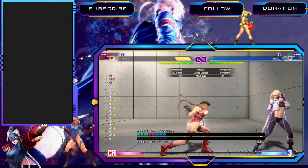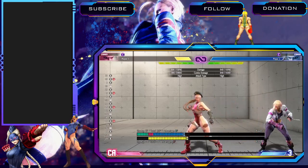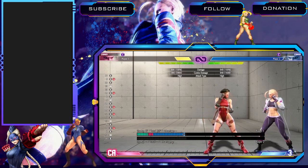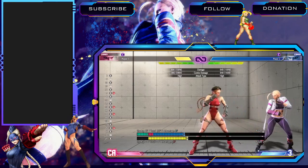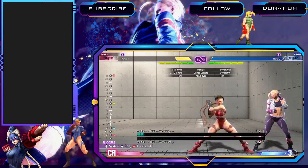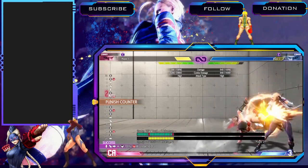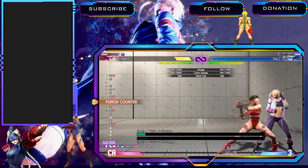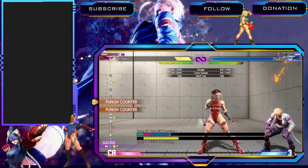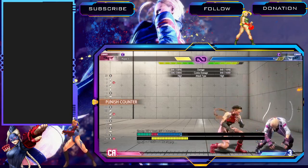Stand fierce, or 5HP, moves you forward and has quite a lot of range — another good whiff punish button, though a little slower. If you're playing against a Gief or Marisa just throwing out big buttons, this is really good to whiff punish with. If you get a punish counter with it, you get big damage — 25% of someone's life or more. It links, it's special-cancelable on counter hit. On counter hit it's plus six, so you can go into target combo if you're close enough. Crouch heavy punch links — that's your main punish counter link.